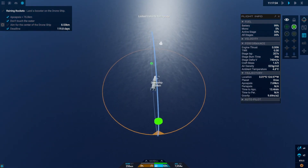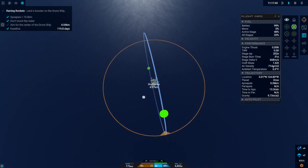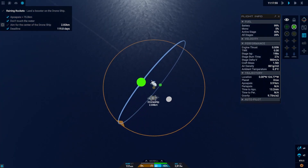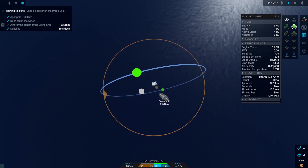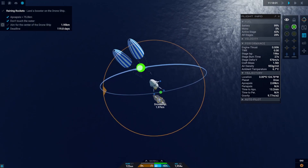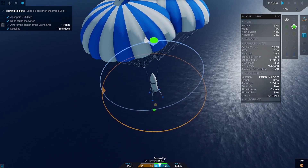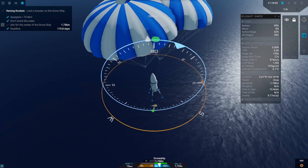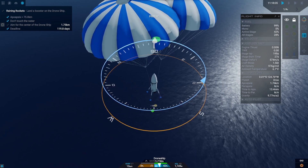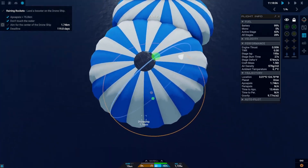This time we have a nice approach and also have some delta-v left for corrections during our descent. Now that we are almost right over the drone ship, let's properly open our parachutes. We simply descend and from time to time we can switch to quarter slow motion and burn sideways to fine-tune our trajectory.